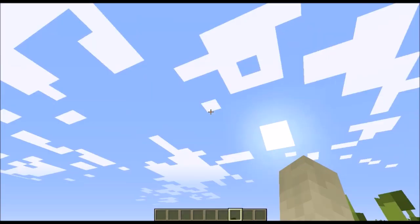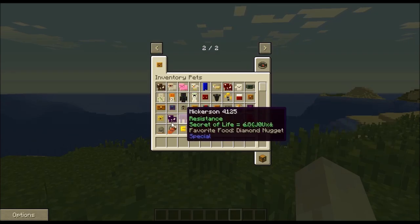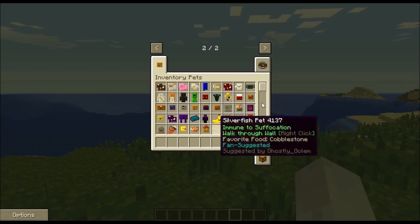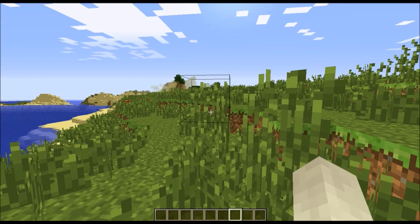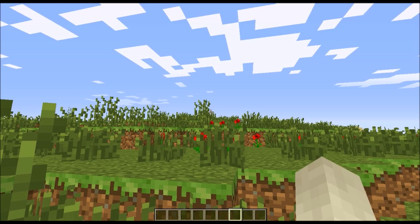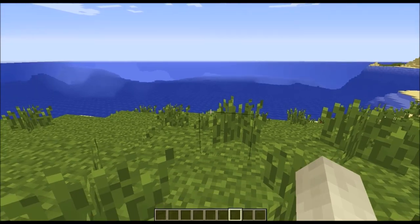The mod we're going to be talking about today is called Inventory Pets. Basically they're just little tiny pets that you can find all over the Minecraft world. You can also create them with vanilla items, and each of them does a different thing. The different areas you can find these pets are underwater, up in the sky, out in the jungle, and underground. So you actually have to go searching for them.